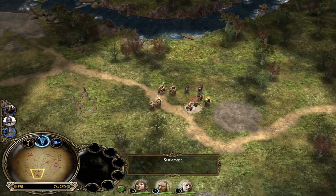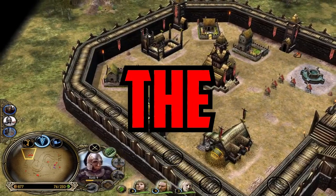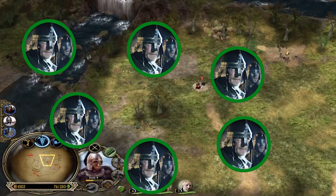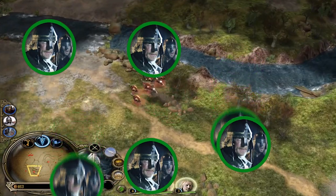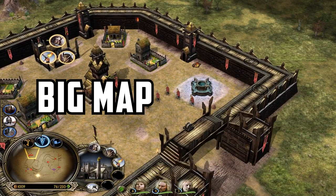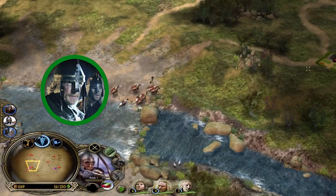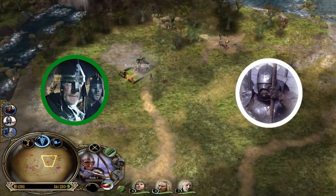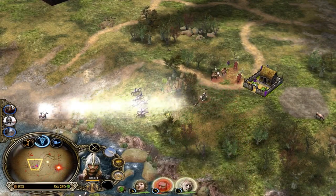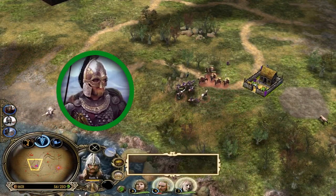Let's talk about the strengths and the weaknesses of the Rohan faction. Rohan is the best early-game faction. The peasant spam, when used correctly, can be extremely powerful to take over the map versus any other faction, which also means that Rohan gets stronger the bigger the map is. Peasants are not only very cost-efficient, but also one of the best and cheapest counter units to enemy pikemen. With the cheap stable and cheap cavalry units, the Rohirrim, Rohan is also a very good mid-game faction.